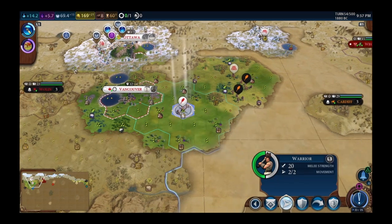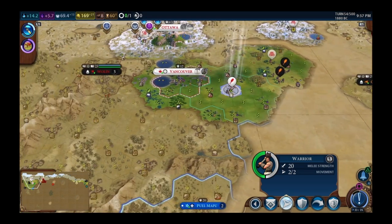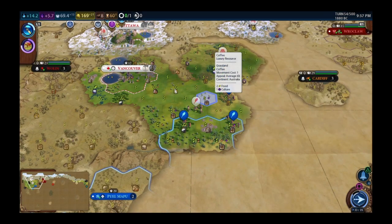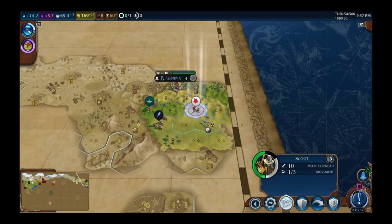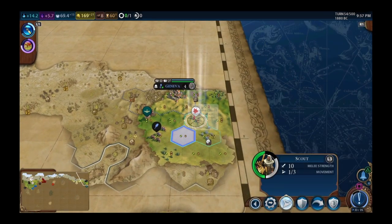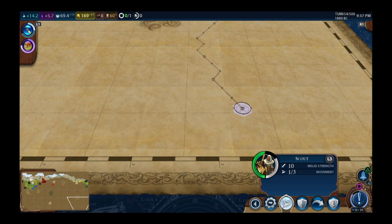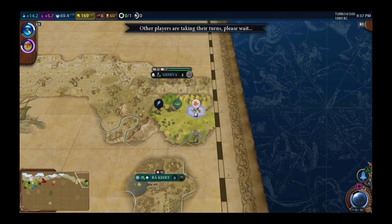Cardiff spotted — Poland is likely already suzerain there. Spacing the warrior to watch for incoming units heading my way. The great thing is he has to denounce me first before declaring war. Touched the map border — circumnavigation done. Sending warrior to the four corners of the earth to find all civs — every time you meet a new civ you get more era score. My goal right now is just the golden age.